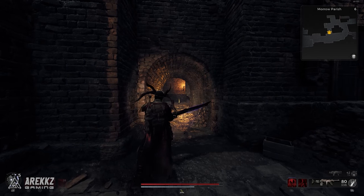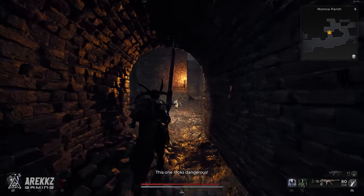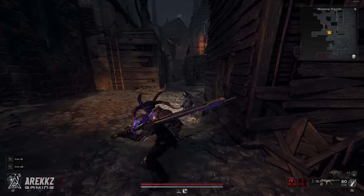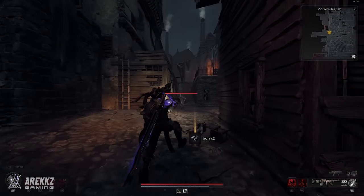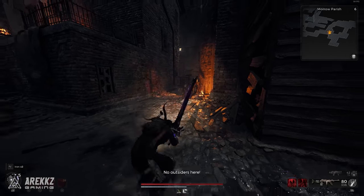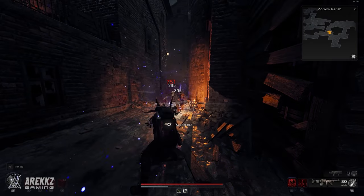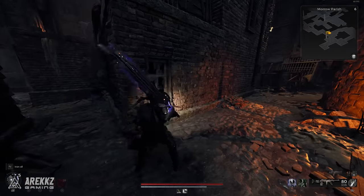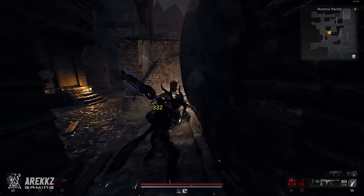On a neutral evade attack, the Atom Splitter achieves nuclear fission and releases a wave of charged particles that deal damage within 20 meters. On a charged neutral evade attack, it increases the range by times 3 and the damage by times 25%. So this sword is straight up a ranged weapon with an energy wave that pierces enemies and deals pretty good damage even at low level.